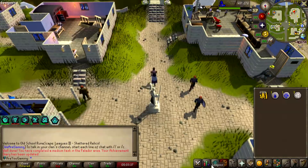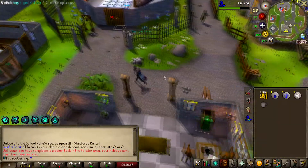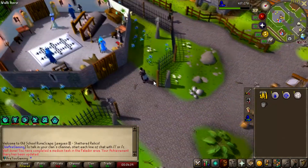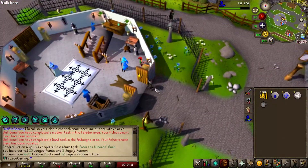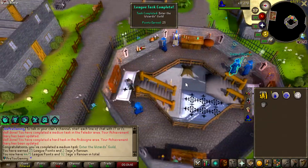Last night I did a little bit of thieving AFK on mobile — got all the way to 96 thieving. Thieving might be my first 99. I wonder if there's a task to enter the magic guild — of course it is, 25 points for that and two sages of renown.